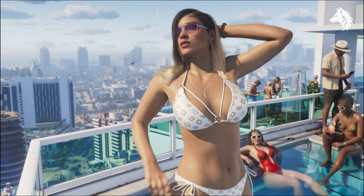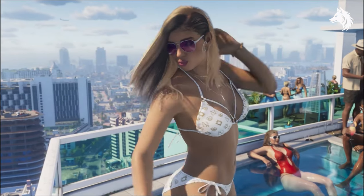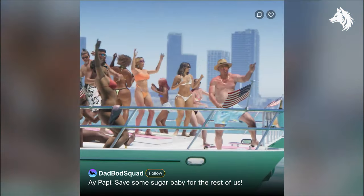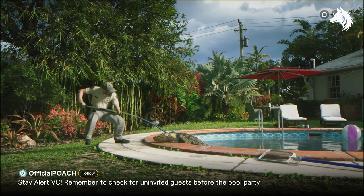A rooftop party, possibly a rooftop bar. The bikini has the design of the Cisanta Novi clothing brand from GTA 5. There are also people drinking cocktails and on phones. Then we get Instagram or social media-style posts — it has a follow button, so it's going to be amazing if the game has its own internal social media.